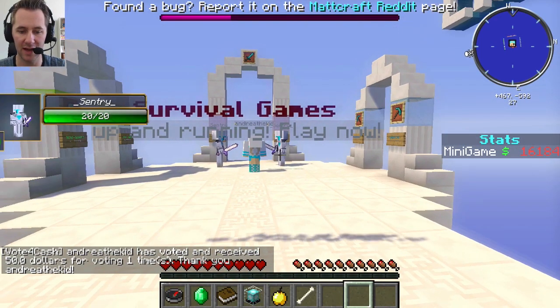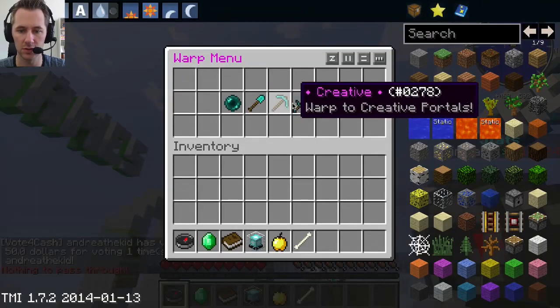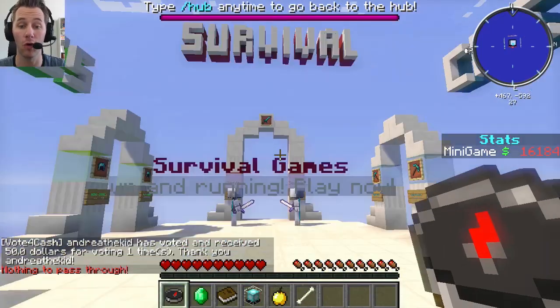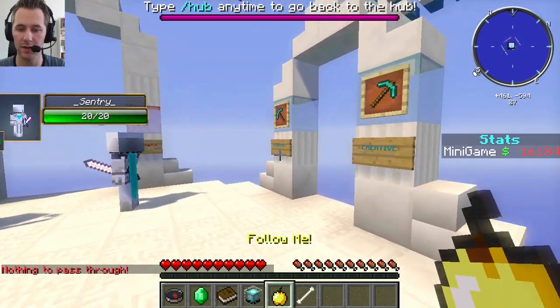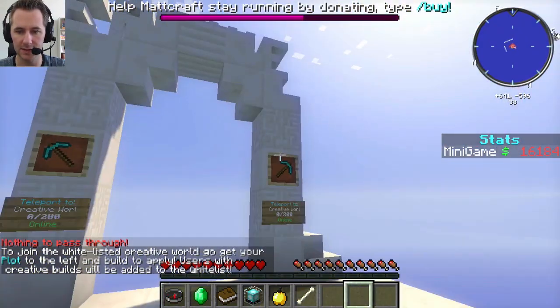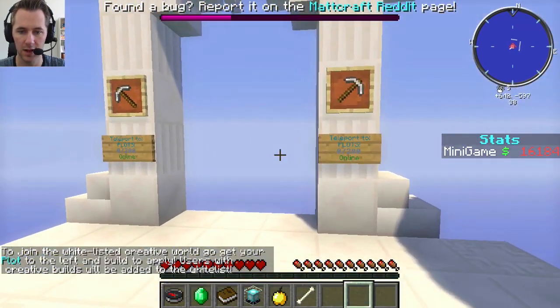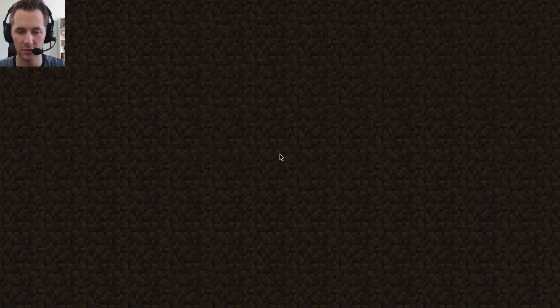I'm going to navigate to it from here. You can either use your compass to go to creative, or you can walk through these portals right here. To your right, this is a whitelisted creative server, and to your left is plots.